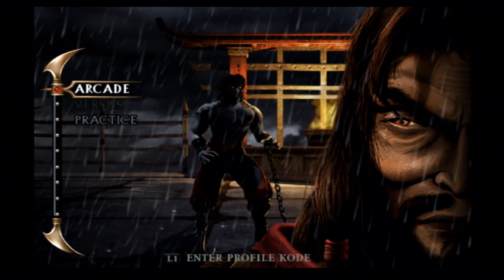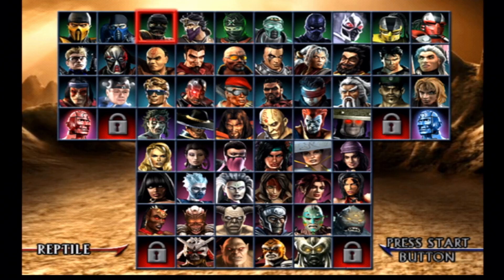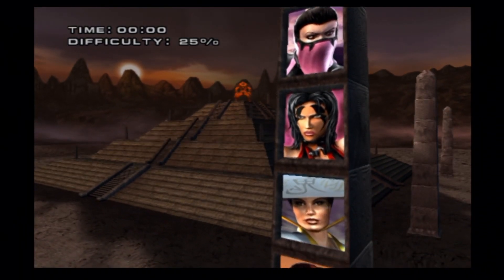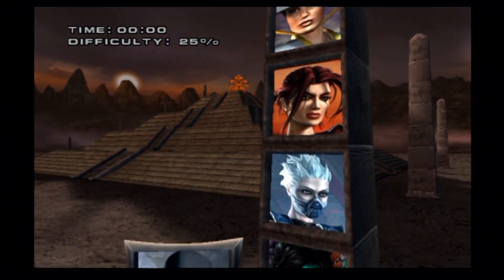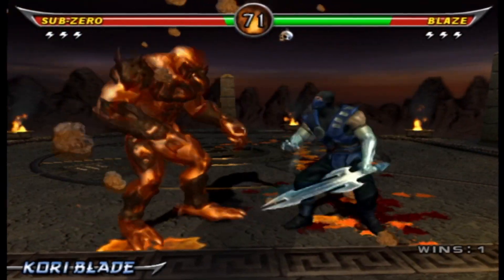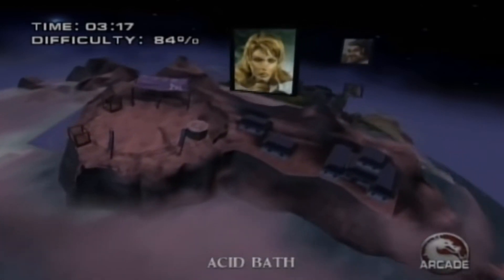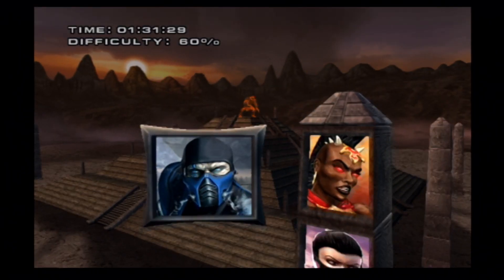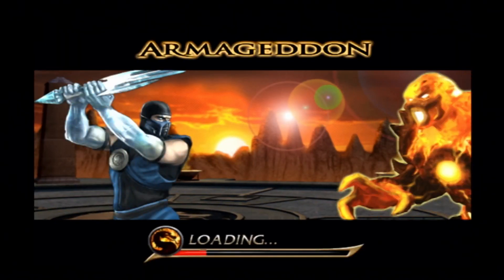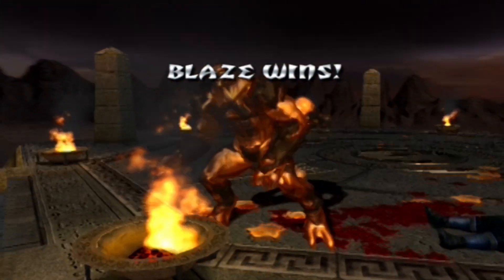Moving over into arcade mode, you get smacked in the face with 60 characters — that's a bit overwhelming. Once you've spent an hour deciding on who to play, you start at the top and move down to the bottom with the intro cinematic pyramid in the background, with Blaze's fiery self waiting for you to complete the tower so he can face off with you, mano a mano. Comparing the tower to Deception and Deadly Alliance, it's hands down the best. The first time I played the tower, once you get to the top and beat it, you get transported to the top of the pyramid to fight Blaze — I was not expecting that surprise.